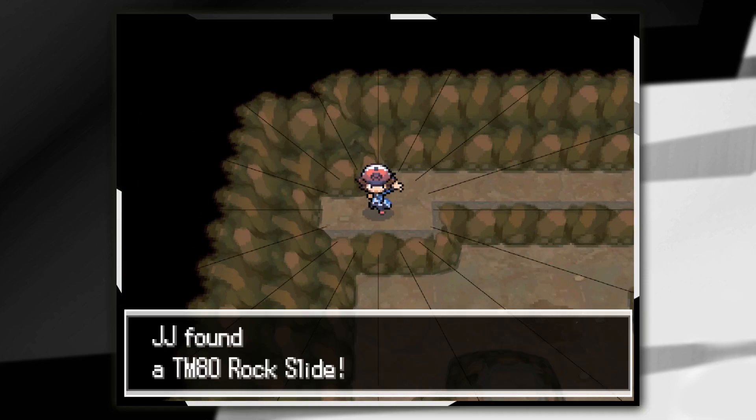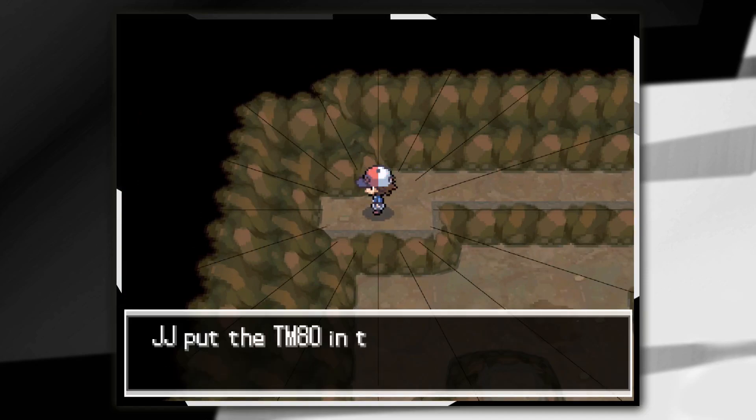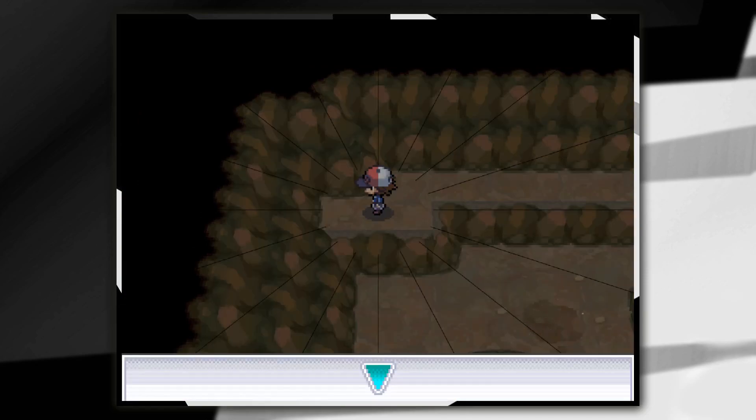In the far left corner you're going to see this Poke Ball. Inside that Poke Ball is TM80 Rock Slide, and that's how to get yourself Rock Slide on Pokemon Black and White.